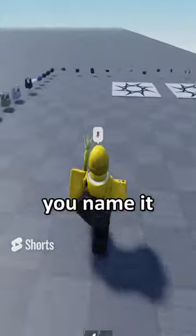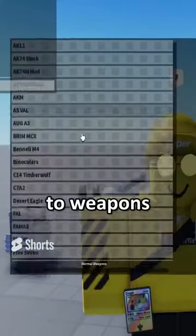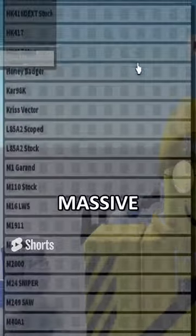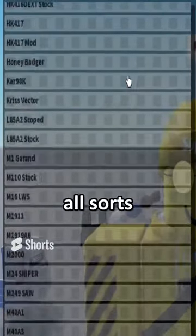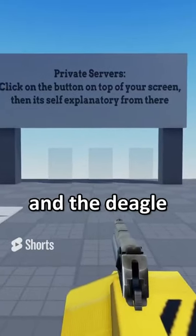If we go to weapons, we are met with this massive dropdown menu — massive dropdown menus of all sorts of guns. Here's the Deagle, and the Deagle looks to me like the Call of Duty Deagle.